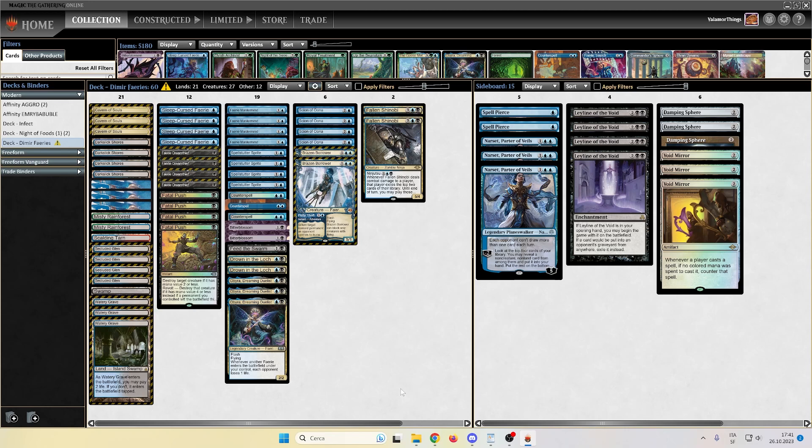What else can I say? In the sideboard maybe I could cut one Narset and one Void Mirror, since we handled it very well against 4C Cascade Beans, and I will probably add some hate for Burn — Dragon's Claw, that artifact that costs two mana and makes you gain one life whenever a player plays a red spell. Feed the Swarm did an amazing job — I think I want more Feed the Swarm in the deck. I could probably cut one Fatal Push, which is not really working properly in this deck with only three fetches.